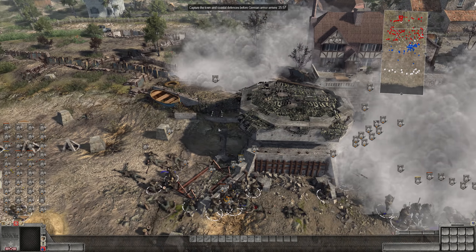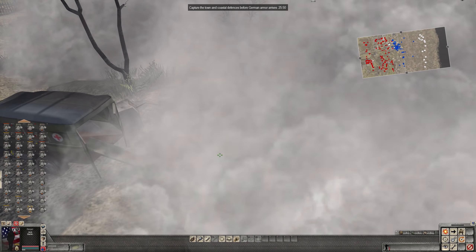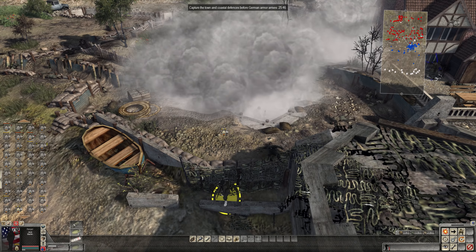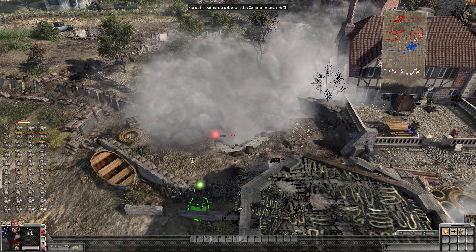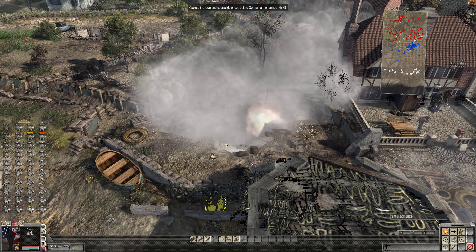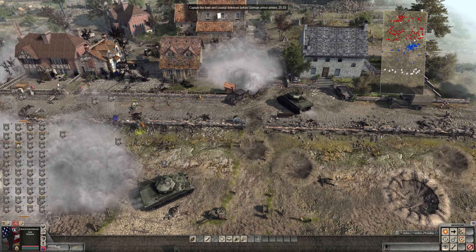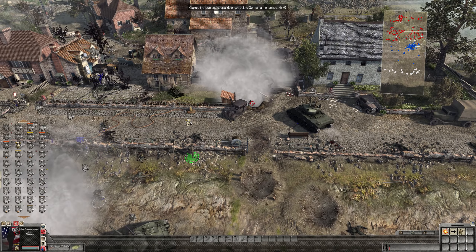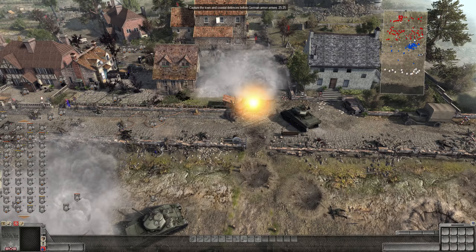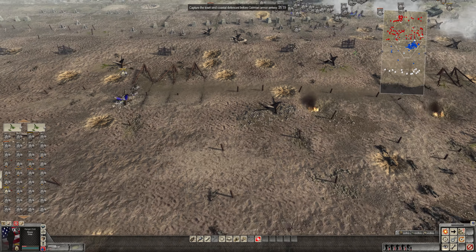On the other side — and by that I mean the bunker — there's a German somewhere in this smoke barrage. There he is — grenade going out, that'll take him out. Wait, there's a new German on the mortar? We just took it out! We're going to have to throw another grenade on there. Our mortars push up some more. Left side — completely annihilated.